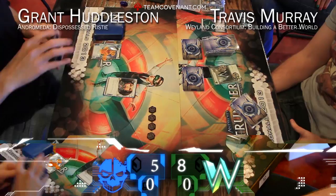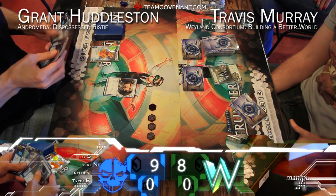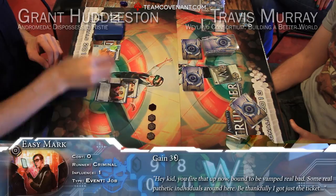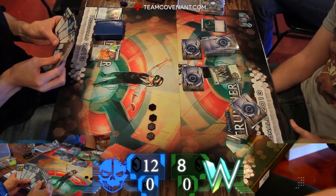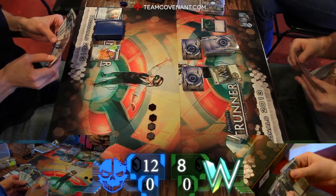We have Weyland playing against Andromeda here. Grant playing a Sure Gamble. Travis on his turn looks like Green Level Clearance and two pieces of ice. Grant doing the old Sure Gamble, Easy Mark, and kind of showing what Andromeda is all about — the ability to get all these economy cards right off the bat, throw them down, and start the game with an absurd amount of money. Because everybody likes to be rich.